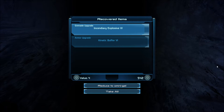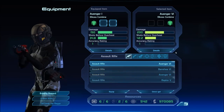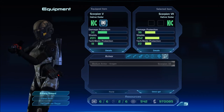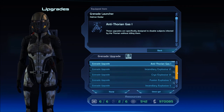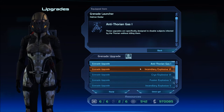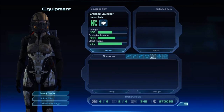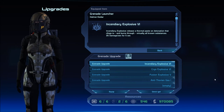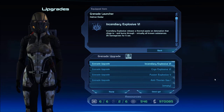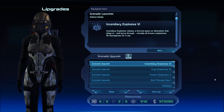Incendiary explosive six for grenades. Kinetic buffer six — we don't use that, at least not yet. I've got to take off this anti-Thorian gas; that's not gonna be much help to us. Incendiary explosive — let's do that. We'll use six and get rid of five. I'll keep the anti-Thorian gas just in case we run into another Thorian — very doubtful. Plus keep it as a souvenir for our escapades.